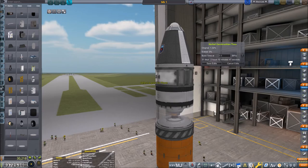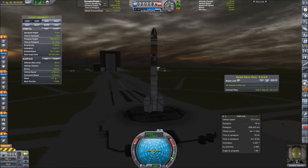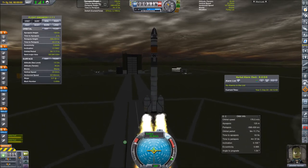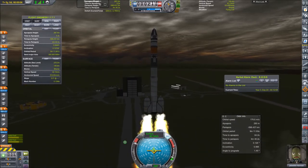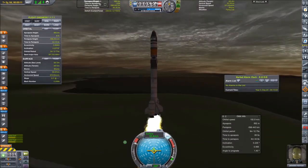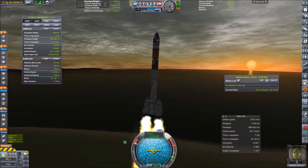So I added a parachute ejection module from the Vanguard Technologies mod with parachutes. Back at the launch pad, deactivating for science as usual — except when doing atmospheric research — and lifting off again.